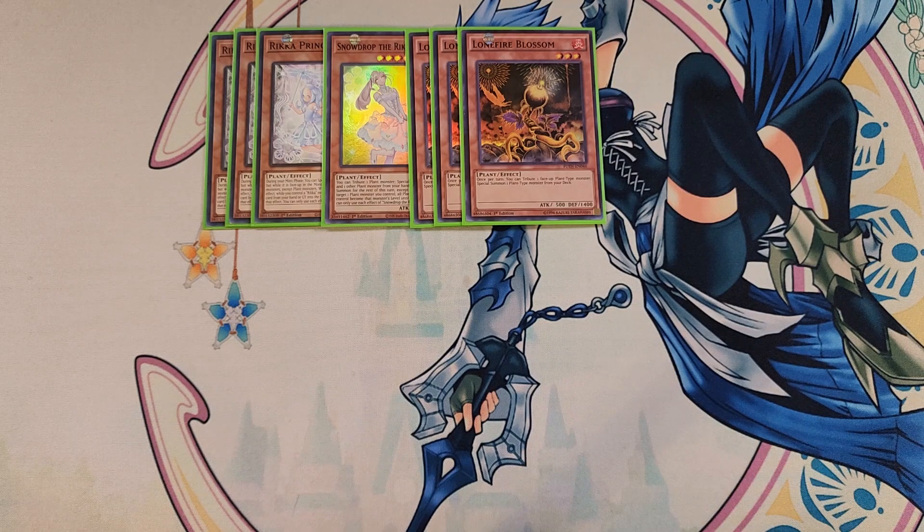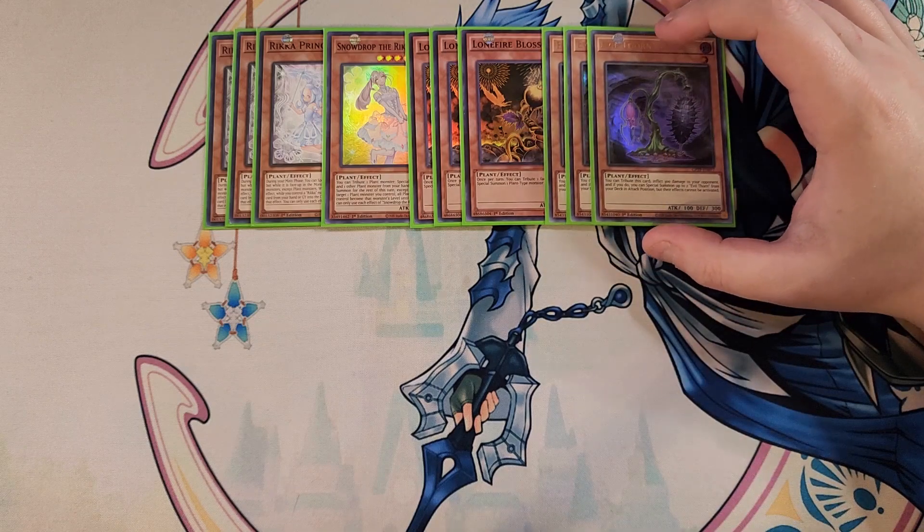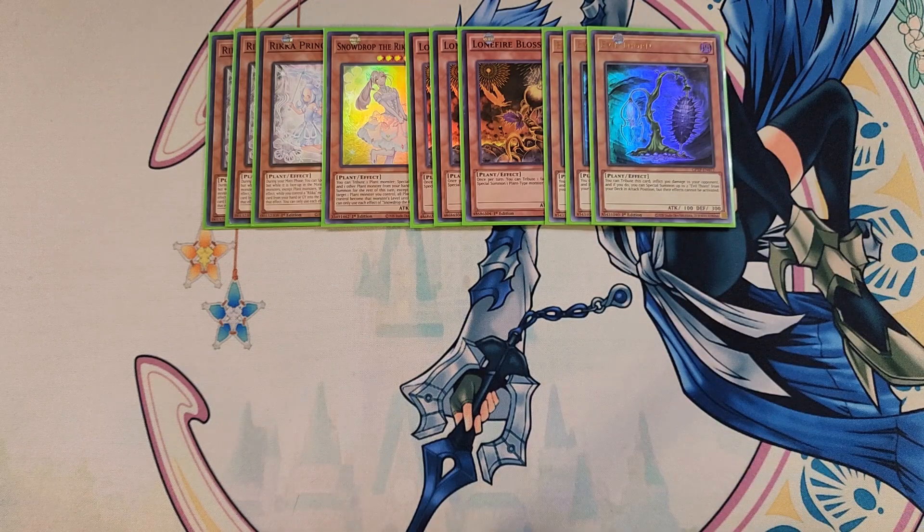We then play three copies of Evil Thorn. Evil Thorn is a really good three-of where you can tribute this card, inflict 300 points of damage to your opponent, and if you do, special summon two more copies of Evil Thorn — instantly getting two monsters on the field for either XYZ summoning or Link summoning, and it's really good at helping you build resources on the field.